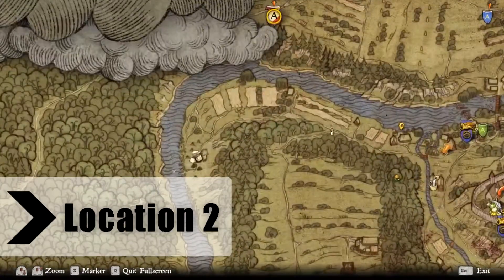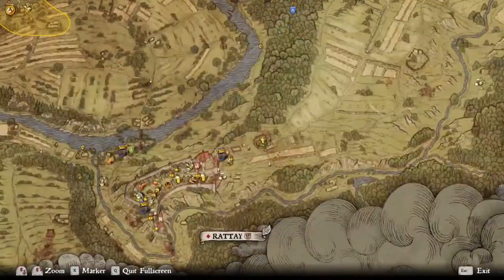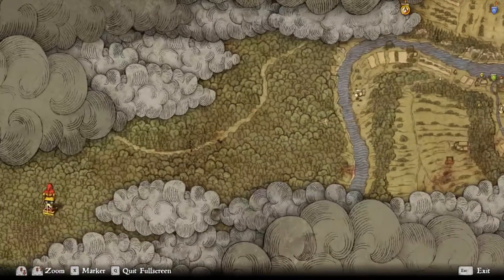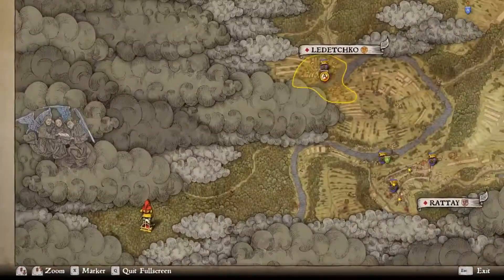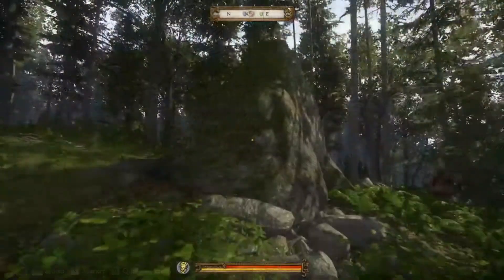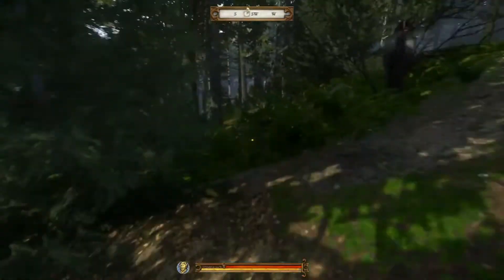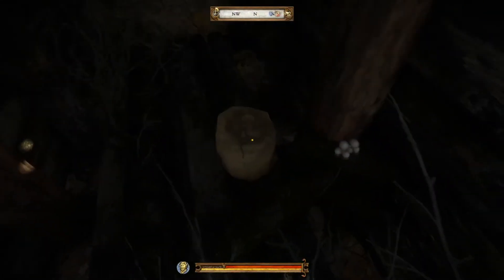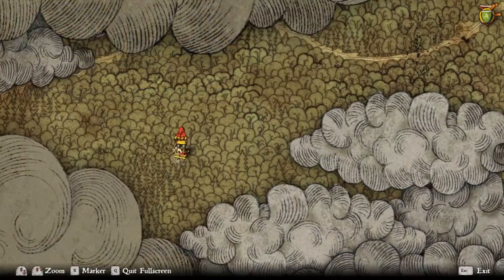Location number 2 is pretty much directly east of Rete. When you first get here you will likely find a massive rock formation first. Just head down to the left of that and you'll find the entrance to a little cave. There will be a bag there for you to loot, which has quite a good few things including some books that are worth a lot. It's worth learning to read so you can use them.